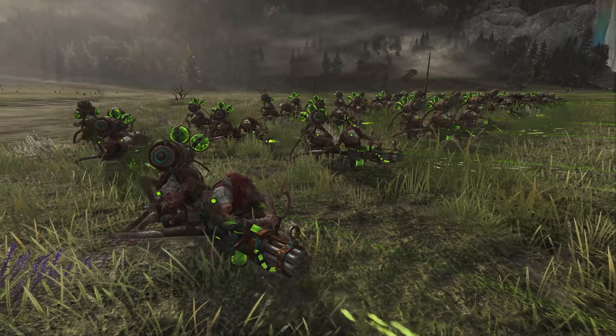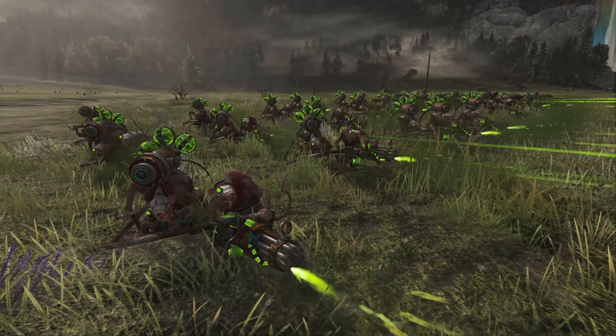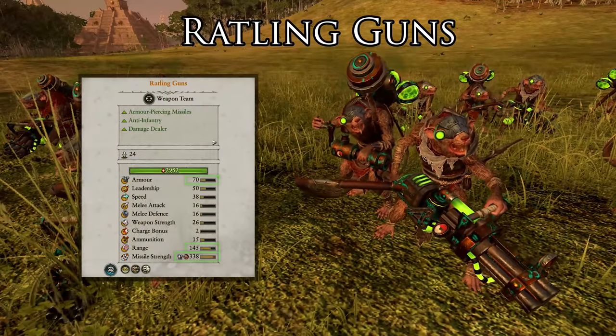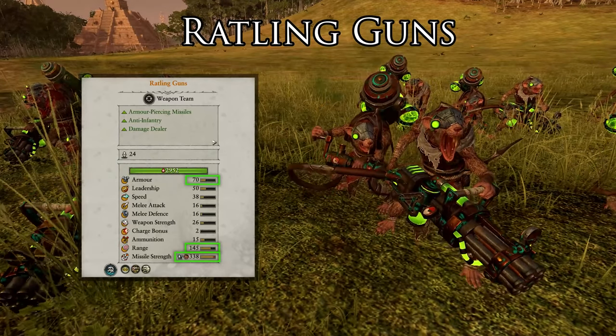Rattling Guns — one of the Skaven weapon teams that shreds their enemies with warpstone bullets. The power of this unit is all in their mighty missile strength, which is armor piercing and has a speed debuff.